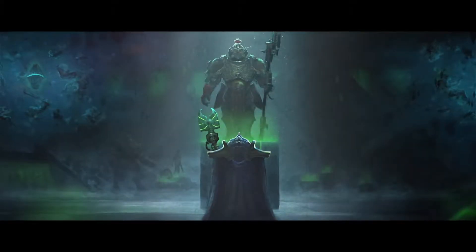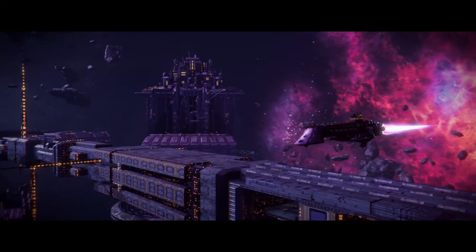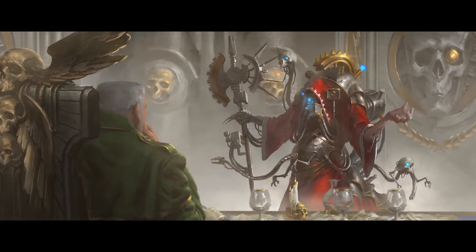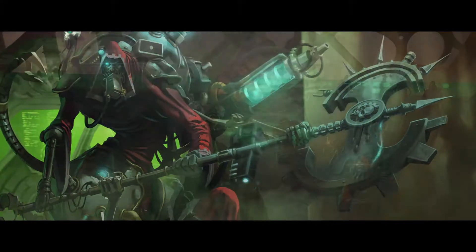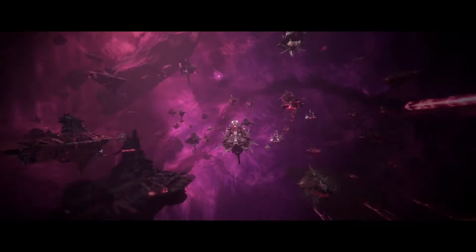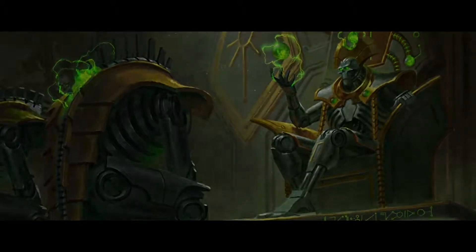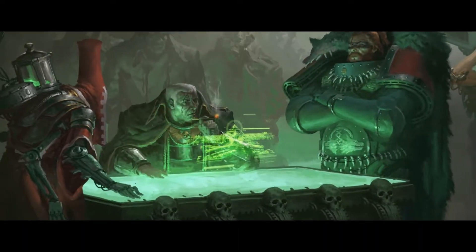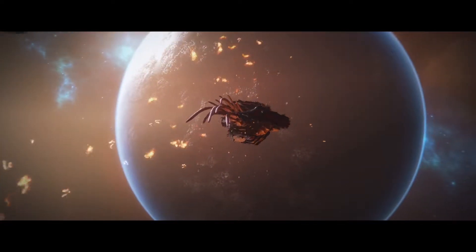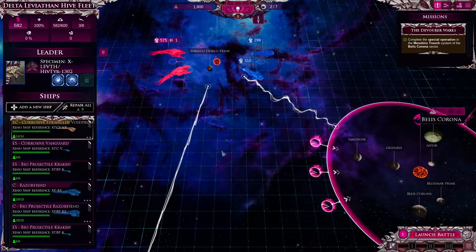Each faction also has a unique narrative arc as they rise to control or decimate the Aegis Ocularis. All three are totally separate, totally new storylines for Warhammer 40,000. They take the galaxy, its heroes, and villains in new, unforeseen directions. While Imperial and Necron characters explain their goals and motivations during their campaigns, the Tyranid story is told through those that Hive Fleet Leviathan comes into contact with. This shows how fear, desperation, and infighting can doom entire species.